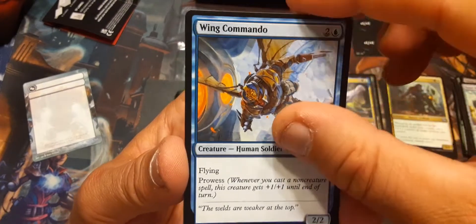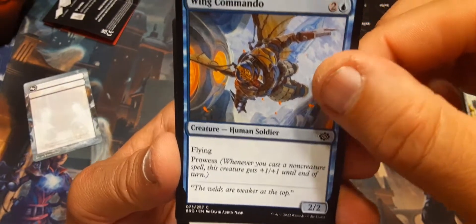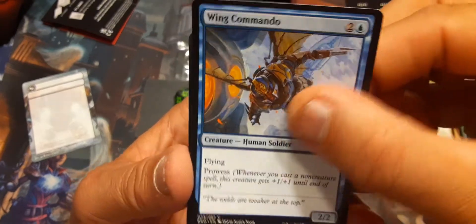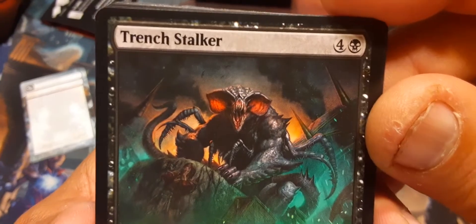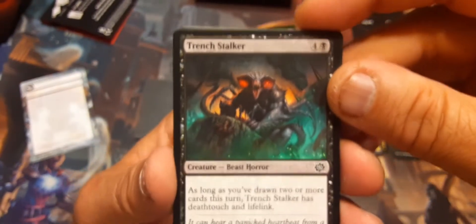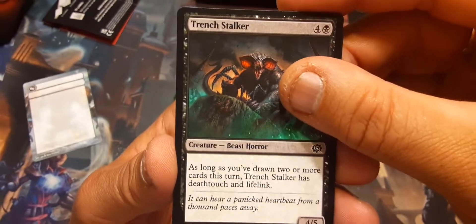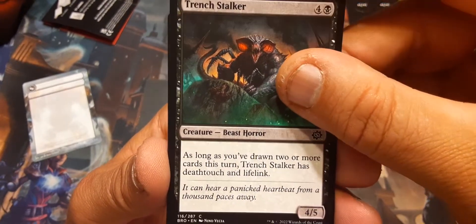Wing Commando: flying, Human Soldier, 2/2 has prowess — not bad. Trench Stalker — he's not pretty at all, kinda ugly. As long as you've drawn two or more cards this turn, Trench Stalker has death touch and lifelink.